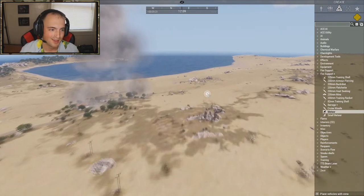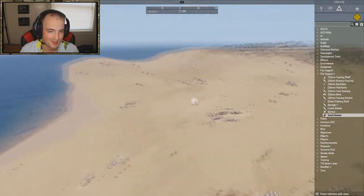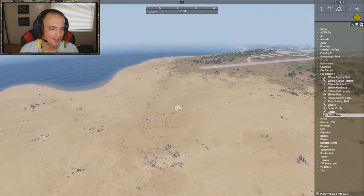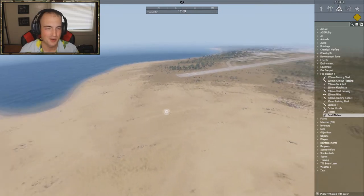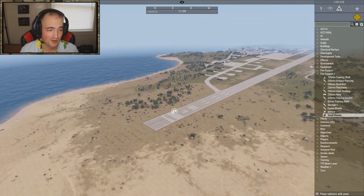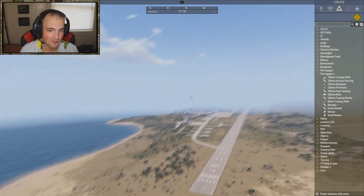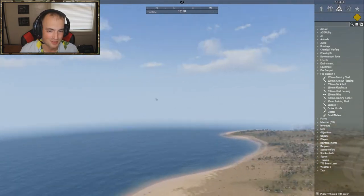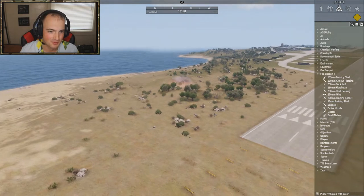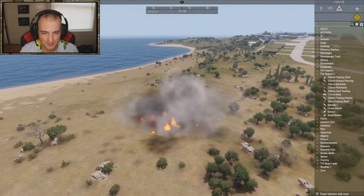For the final stuff in Fire Support Plus — the small meteor first. I don't know what scenario this would be best for, maybe a sci-fi scenario, or just messing around. A small meteor comes in, just a rock flying from the sky — you can even hear it coming in — a little smoke trail, very cool shockwave effect similar to the napalm effect.